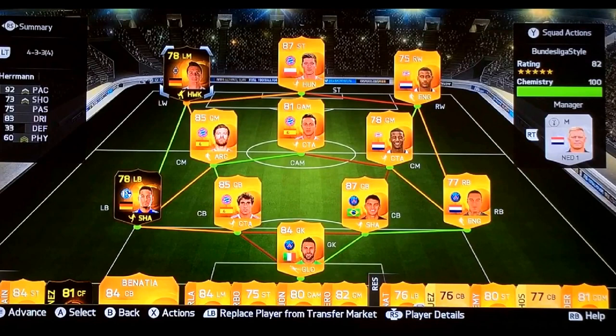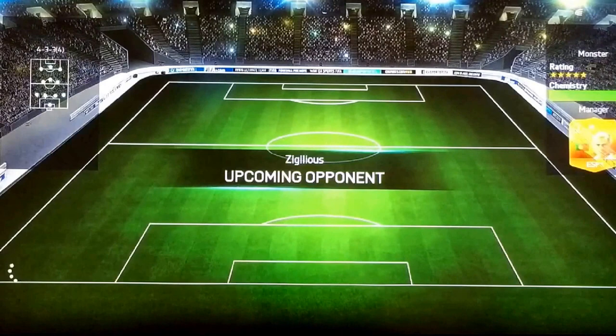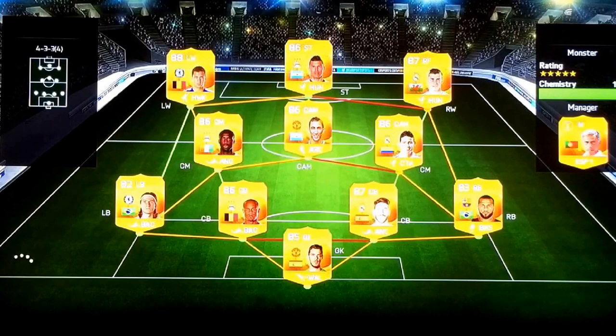My opponent is Act Zigg. I don't know what the hell that means, but let's go. We've got the Real Madrid kit, I've got the Bayern kit. Let's see what his squad's like. He's got Baelin, Hazard, and Torian. Oh my god, Di Maria — upgraded the hair. Ramos too. Let's see if we can win this.